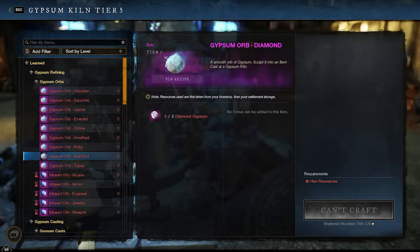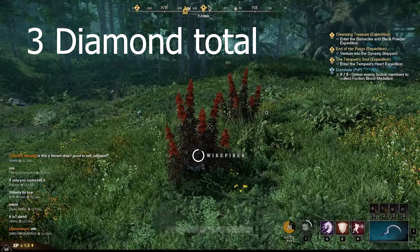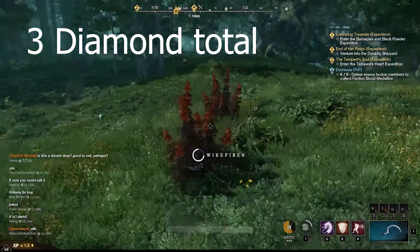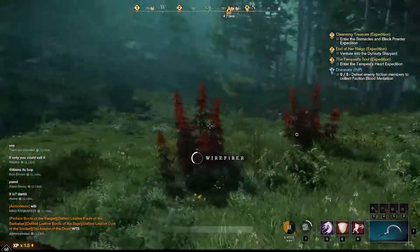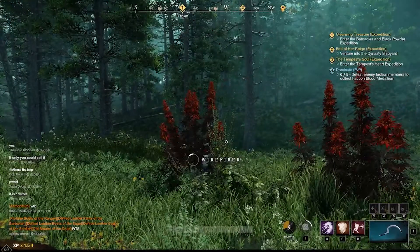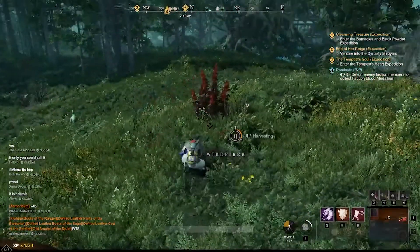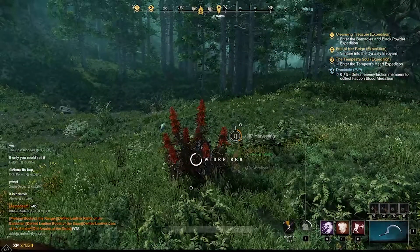Next let's talk about Diamond Gypsum. Diamond Gypsum is typically one of the easiest ones to farm — if you were going to get one a day I would go for this one. Whenever there's a seasonal event you just take part in the seasonal activities. And if there's not a seasonal event, I just go out into the wild and gather, and you get it pretty quickly. It comes in hidden stashes, and each one you open will give you one Diamond Gypsum.